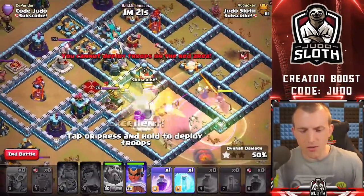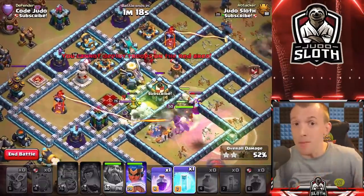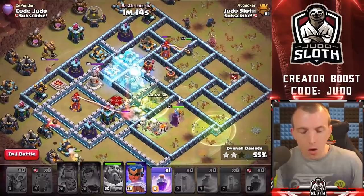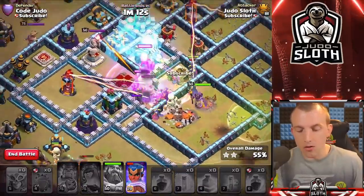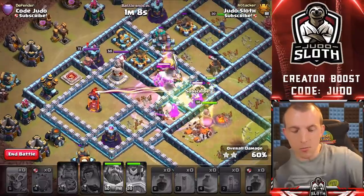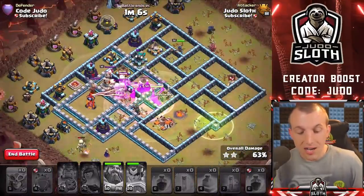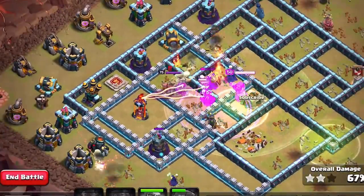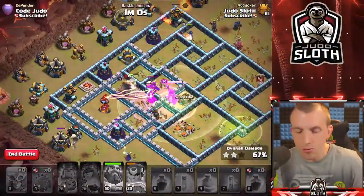One final note if you want to plan a mass Super Witch attack: you will have to be careful of time fails because you don't have a lot of cleanup in the base. Just raging the Super Witches through the final portion — they're relatively good in terms of a mass attack, and you should be comfortable in terms of that 2-star.